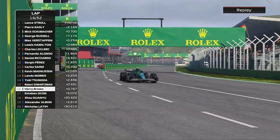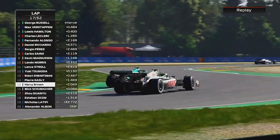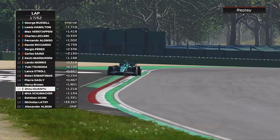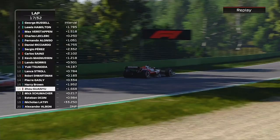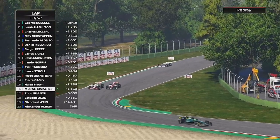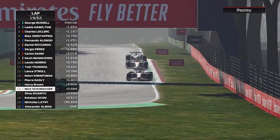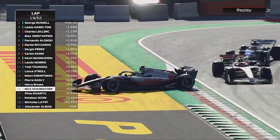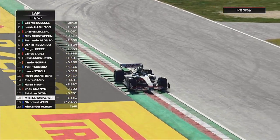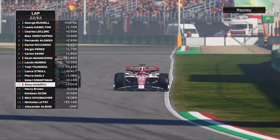Coming out of the pits we get past Mick Schumacher who was behind us, but he's going to come out side by side with us as he tries to warm his tyres. Zhou sends it down the inside and gets the position on Schumacher, whose tyres weren't up to temperature yet. Schumacher comes back at him side by side into the first corner and re-overtakes the Chinese driver. Then through the chicane Schumacher drops it - lights up the rear tyres, just like Leclerc did - and that takes him out of the race.